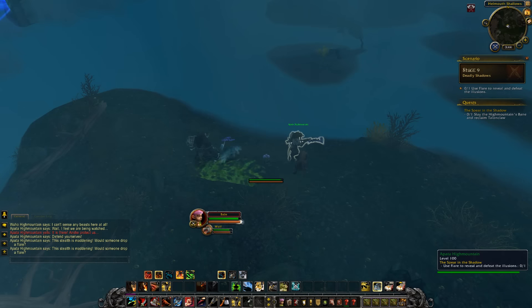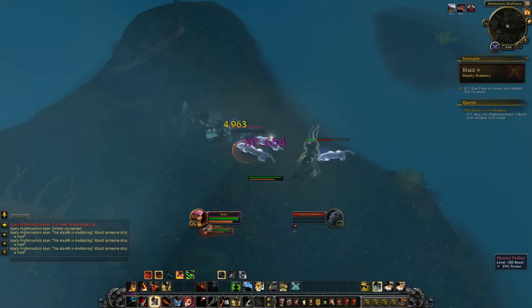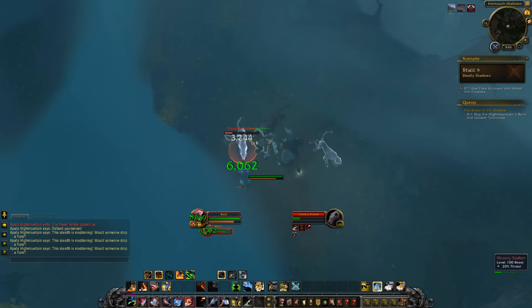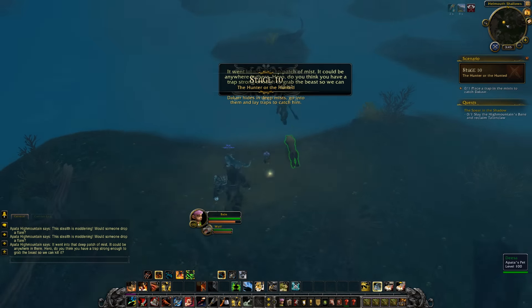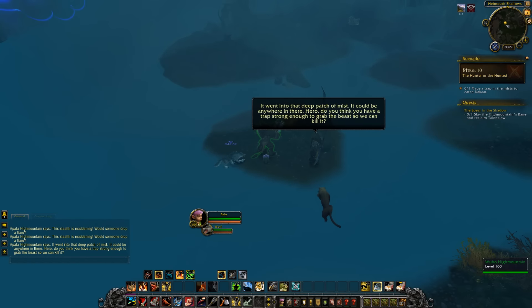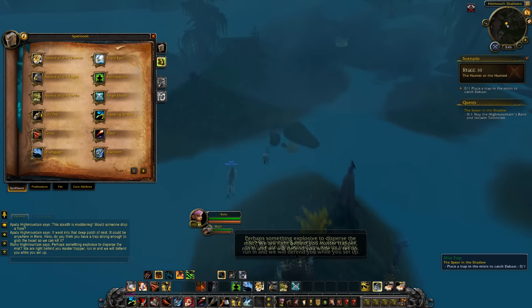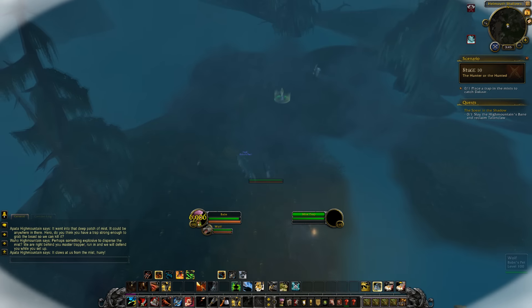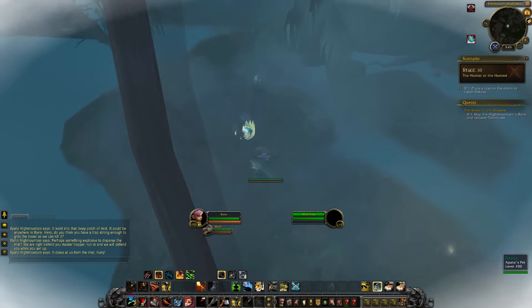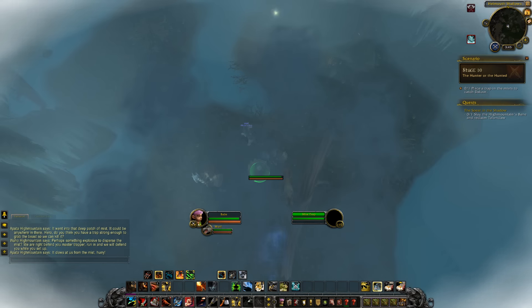At least this is teaching people to use Flare — I even have Flare keybinded and I still nearly forgot. I'm not sure how many hunters, especially new ones, would have Flare keybound. I like that it's kind of a proving ground without being a proving ground. The NPC asks: 'Hero, do you think you have a trap strong enough to grab the beast?' Do I have Freezing Trap? Let's use something explosive — sure! There we go, I can fire it. Nailed it! Flare up — the flare! Let's get it in this trap. Is it attacking me from behind? There we go.